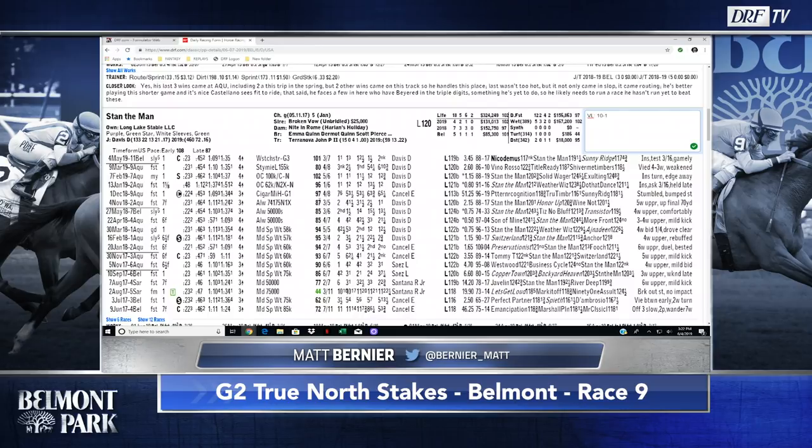Part of me thinks he's better going longer, and I also wonder about that Westchester overall. I want the top two horses to come back and prove they are what they ran to. But to be fair, Sonny Ridge — the third-place finisher — came back and won a stakes race at Monmouth Park last weekend, earning a 97 Beyer speed figure. So perhaps the top two from that Westchester should be taken seriously. I made Stan the Man 10-to-1 on my value line.